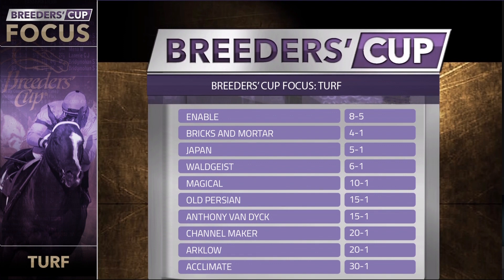Will she or won't she? Will the great Enable return to North America for yet another crack at the Breeders' Cup Turf? The fact that she is eight-to-five and Bricks and Mortar is four-to-one, and Bricks and Mortar has been the dominant turf force in North America all year long, says something about how great Enable has been throughout her career. She's just been a terrific horse. It was unfortunate that she couldn't pick up her third Arc last weekend, but she gave it her all and ran a terrific race. There are just no mistakes on her card yet.